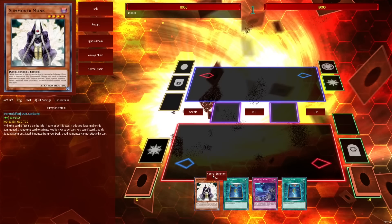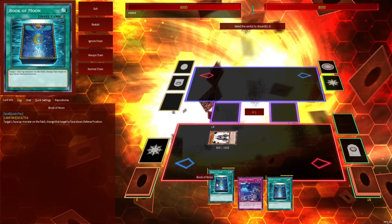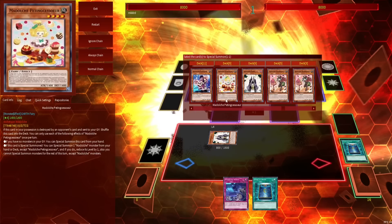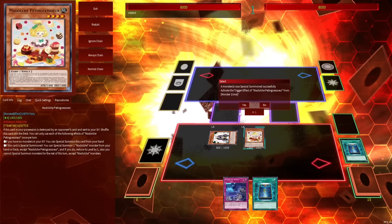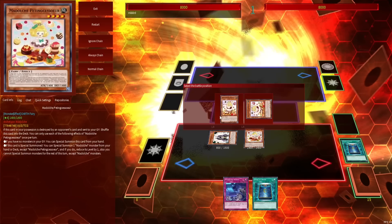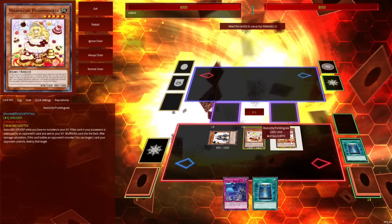Last but not least, this is the Summoner Monk hand. We normal summon Summoner Monk — it's Summoner Monk, not Monk of the Summoner; there's no S there. We discard one of our spells in order to special summon Pidding Cesseur. And basically go through the same motions — it's essentially the same as opening Mageline, except you also need an additional spell to pitch.